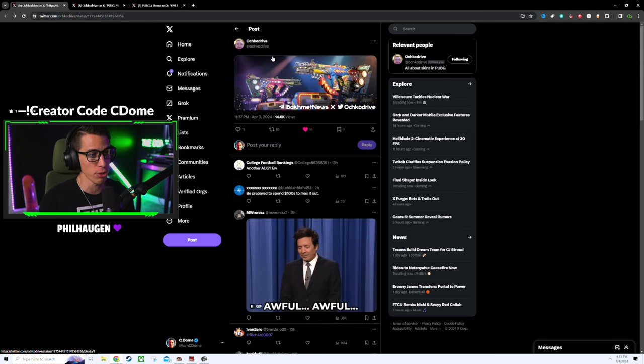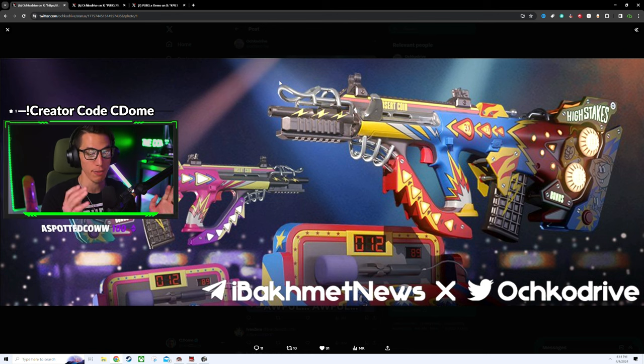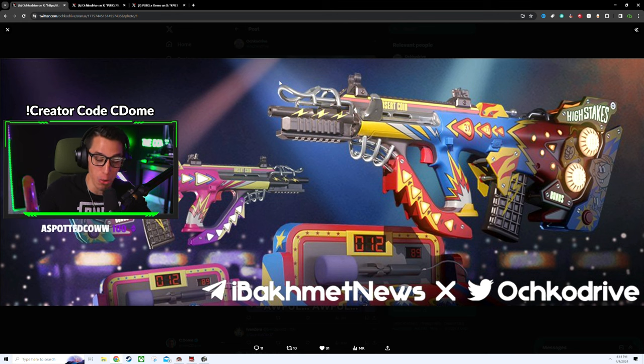The elephant in the room — shout out to Ochgo for keeping the community updated with skin leaks. Here is the brand new progressive weapon: it is another AUG. My first immediate impression was that they made a skin out of gambling — a casino. I was wrong though. It was pointed out on Twitter that this is actually supposed to mimic a pinball machine, and now that I look at it, I actually like it more.